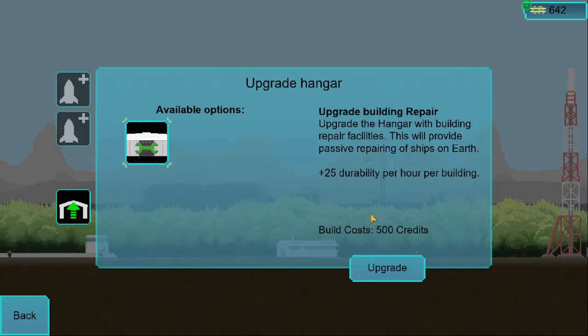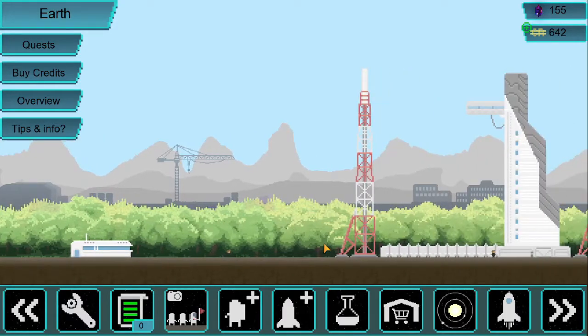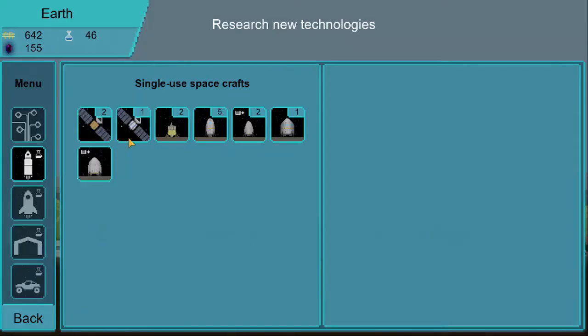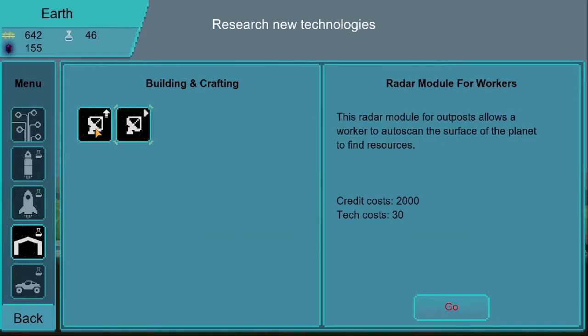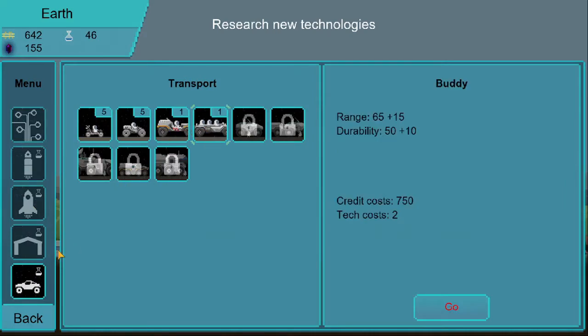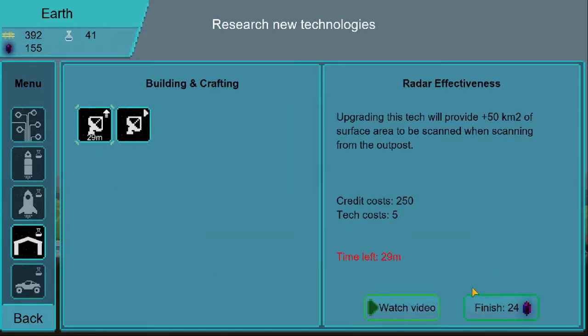Upgrade the hangar with building repair — this will provide passive repairing of ships on Earth, plus 25% ability per hour. That sounds pretty dope but I don't think I need that right now. Back to research — there's still some stuff we could research, some stuff that would be cheap. Over here: upgrade this tech will provide plus 50 km of surface area to be scanned when scanning from the outpost.